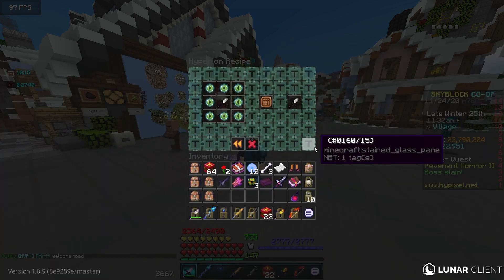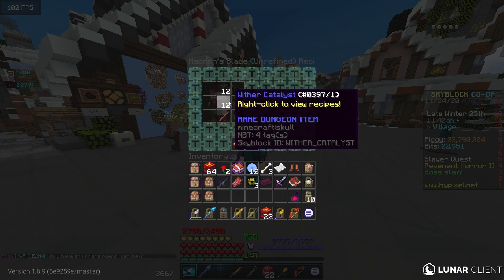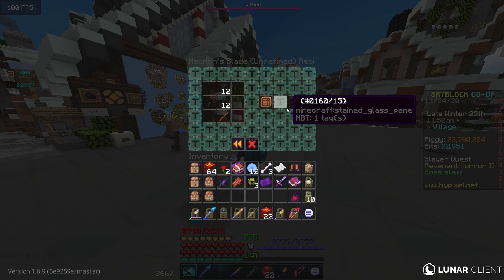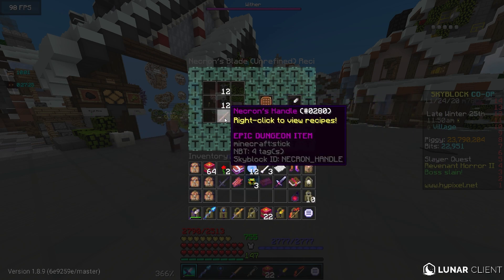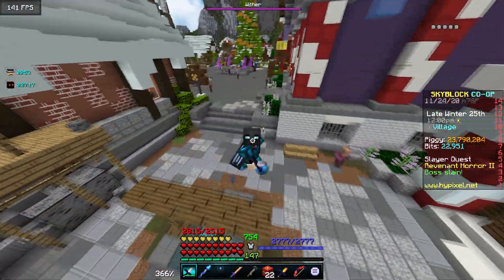This sword costs about 1 billion coins to craft. The first and most important thing is to get Necron's Blade, which requires 24 Wither Catalysts, which is around 50 to 60 million coins — it was around 80 million coins at the time we bought it. Some of these item prices have gone down, but the Necron's Handle has skyrocketed. You can get a Necron's Handle for around 600 to 700 million coins as of when we purchased it.